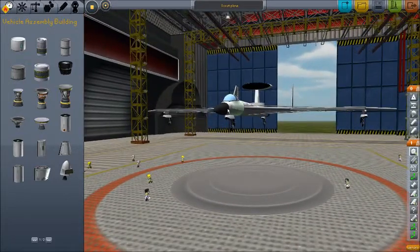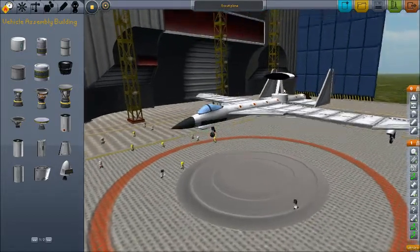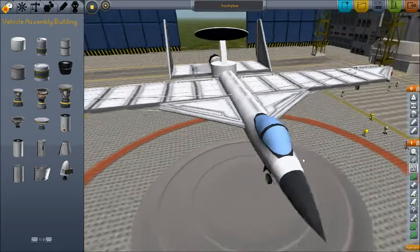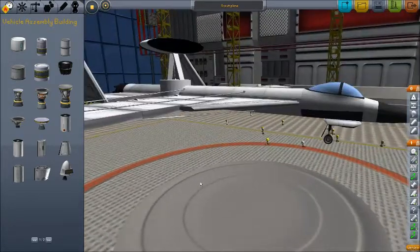And this is the ejection seat from the Red Star Cobra. The only thing I use it for, because I don't like SU designs. Basically, if you have this on your last stage, it acts like a parachute for a capsule where you press space bar, your guy goes flying up just like an ejection seat, and he's safe — unless he gets ejected into a mountain or something like that.